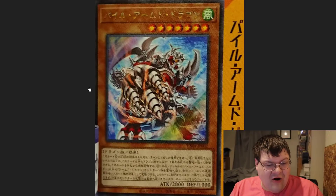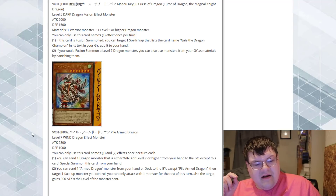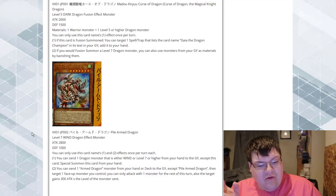And we got Pile Armed Dragon — that's actually really cool. 2,800 attack and 1,000 defense on a level 7. You can send one dragon monster that is either wind or level 7 or higher from your hand to the graveyard, except this card, to special summon this card from your hand — that's an extender, that's really good. You can send one Arm Dragon monster from your hand or deck to the graveyard, except Pile Armed Dragon, target one face-up monster your opponent controls. You can only attack with one monster the rest of this turn, but the target gains 300 attack times the level of the monster sent. That is really good.